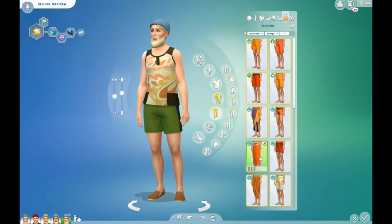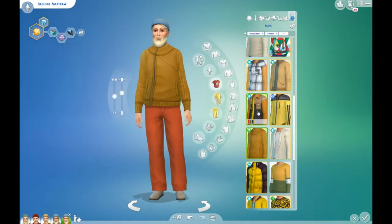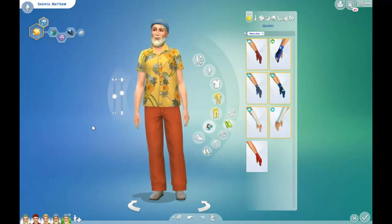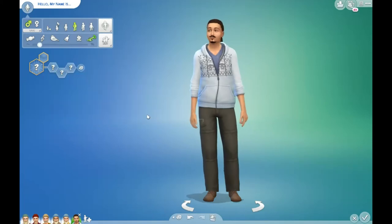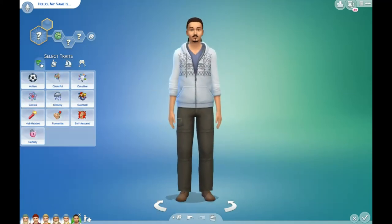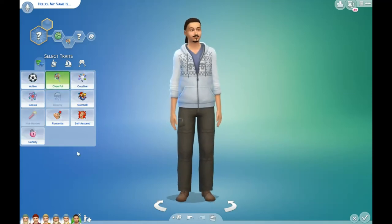For Bashful's color theme I was going with yellows and tans with some orange thrown in — he has orangey pants so there's a lot of orange.